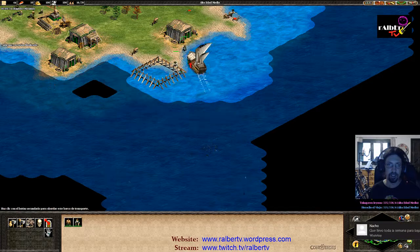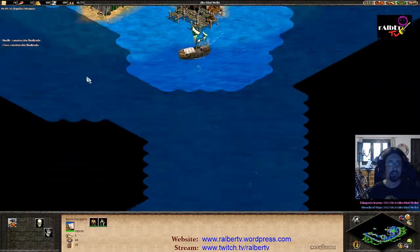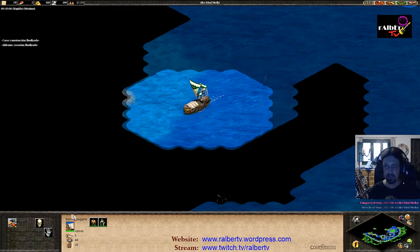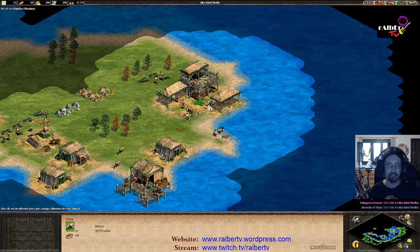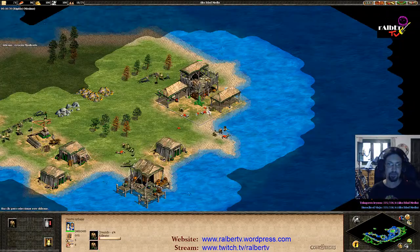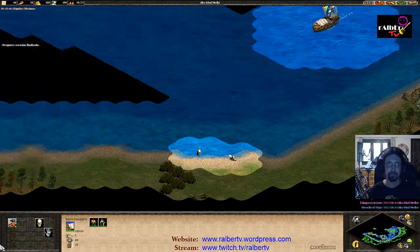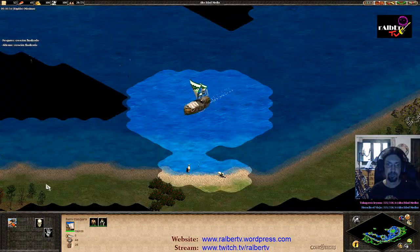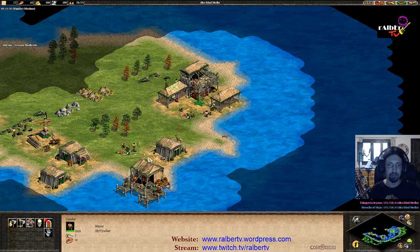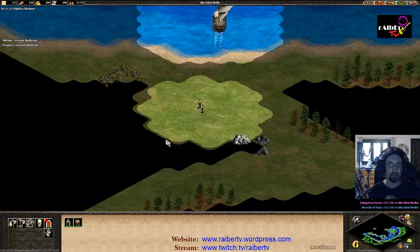The unique thing about this strategy is that I try to send two villagers to enemy land as soon as I finish the dock. That's why there's a villager there already. Usually you want to go near the coast so they don't spot you. You want to drop them in the middle of the enemy land as deep as possible. Once you've done that, send your transport ship back because you need to try to build on the big land.